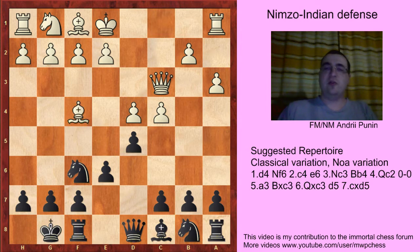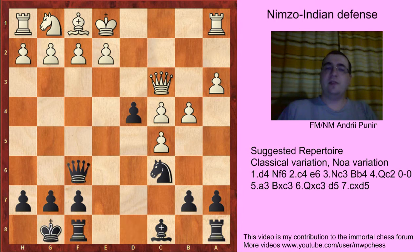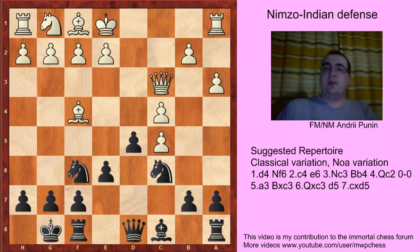Bf4 is a dubious move because Black plays c5, and after dxc5, Nc6, White already has problems. For example, if White tries to protect the c5 pawn, then e5 is a good move, and after Bxe5, d4, Bxf6 and Qxf6, Black has a lead in development. Actually the best move is Nf3, and it wins material quality.